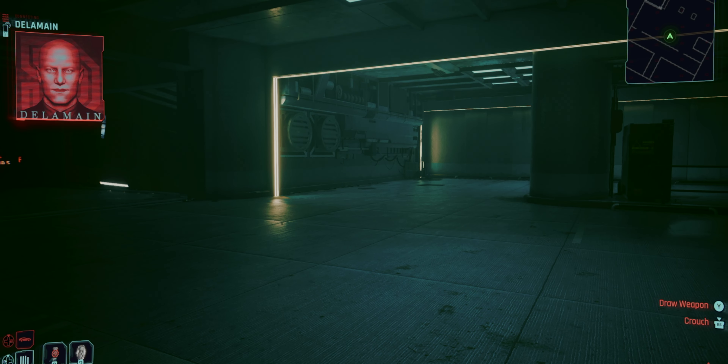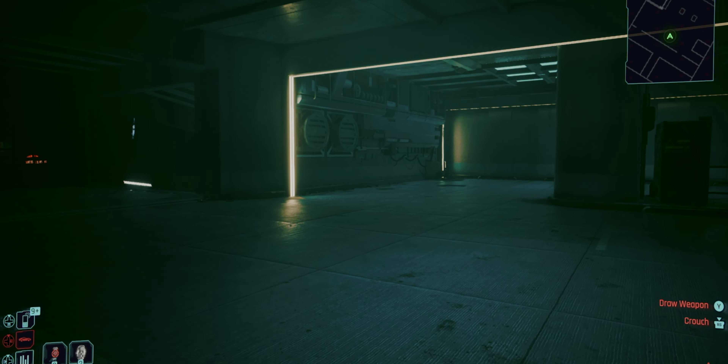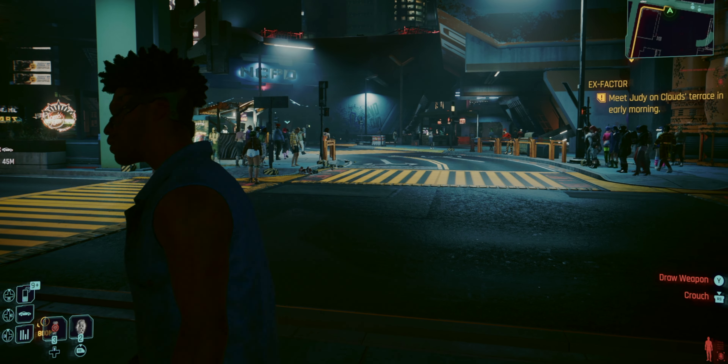Well, not quite. Because as soon as you get that text, if you go back to your garage, it may or may not be there. If it's there, awesome. But if it's not, try calling Delamain when standing outside of the garage. It will most likely not trigger a response and just hang up, but after that you'll hopefully see the car icon turn from red to blue — meaning you can now finally call your car.